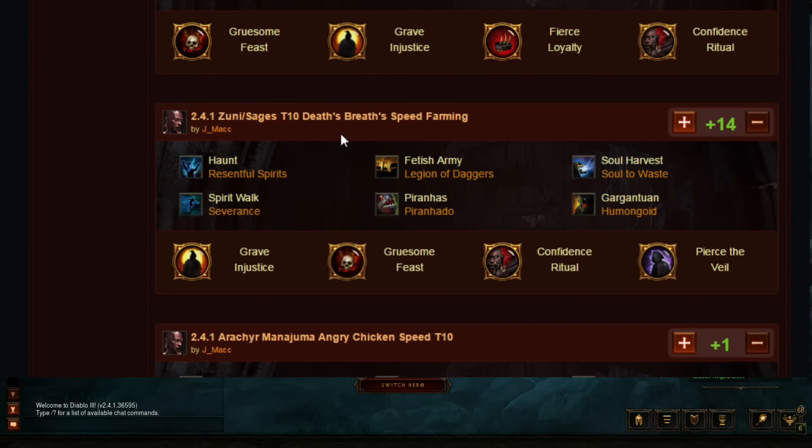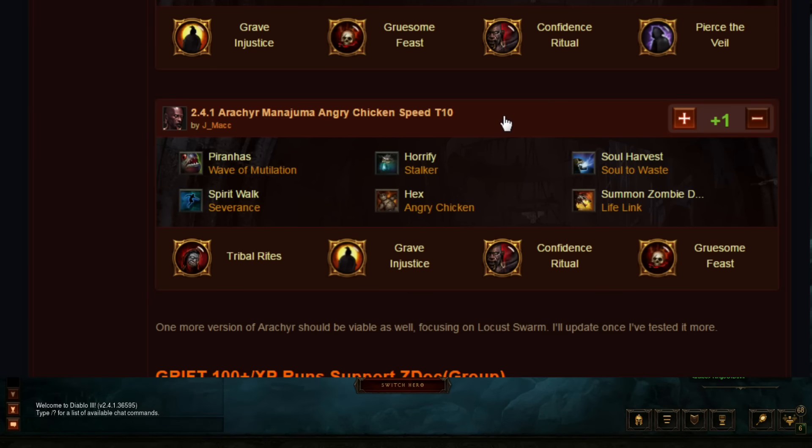The 2.4.1 Zuni Sages T10 Death's Breath speed farming build is pretty much the first time in the history of Reaper of Souls that the Witch Doctor has a very fast DB farming spec. You can really only run Zuni with Sages because of how the sets line up — Zuni gets a ring and an offhand, allowing you to work the Sages set in. This build is a little slower than other fast T10 builds but viable enough; around 800 Paragon you can do most runs in under three minutes, some under two.